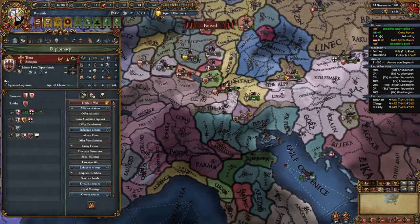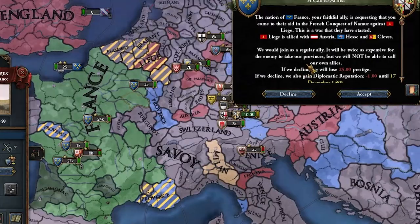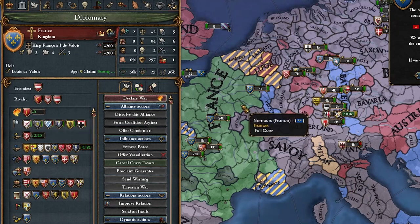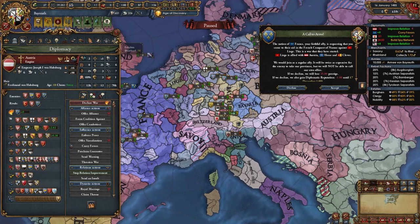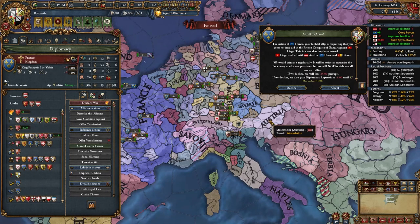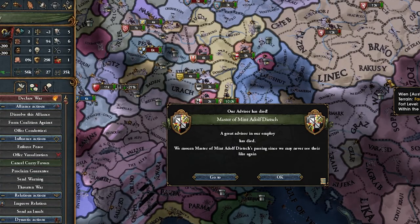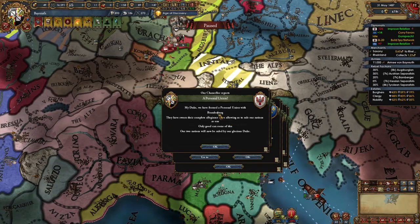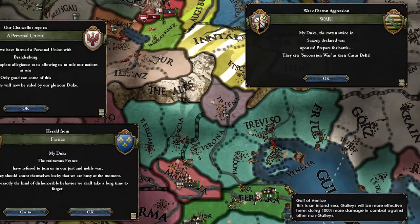We take Augsburg, Inntal, and Etschtal — we're gonna have a gold mine. We give Manhartsberg to Bohemia. We're almost in Italy, just Trent left to go. Then France goes and declares on Liege, pulling in Austria and half of Europe. The AI still doesn't know that declaring on an HRE member brings in the emperor's allies. Now I'm supposed to sit here and get destroyed. Am I salty? Yes. Do I have to accept it? Of course.